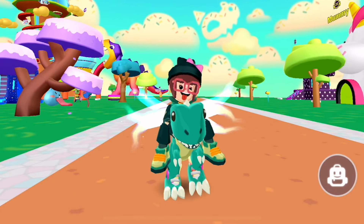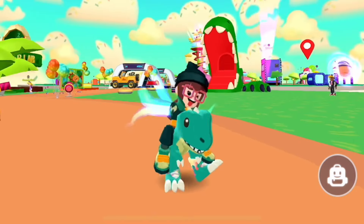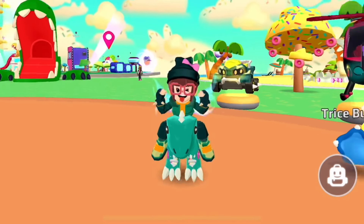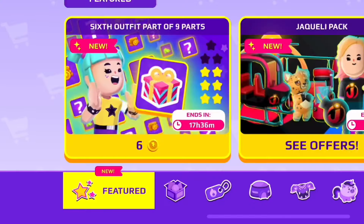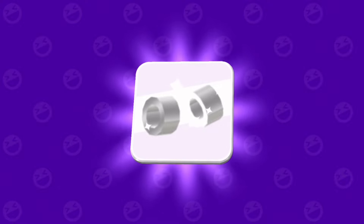Okay, let's see what the sixth mystery gift is. I wonder if it's the earrings or the dinosaur pants I saw earlier. Okay, let's open it up and see. Yeah, it's the earrings — they're simple and pretty too.